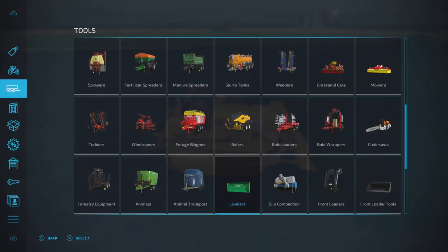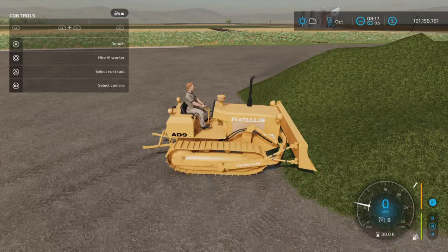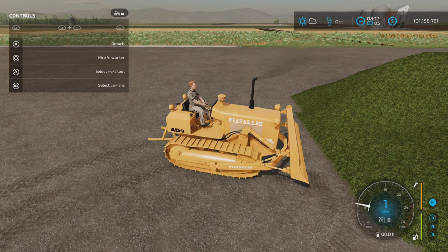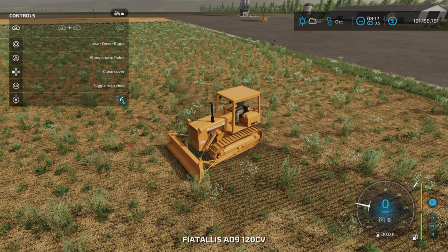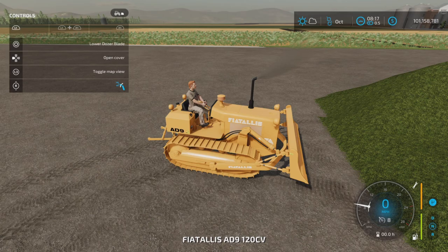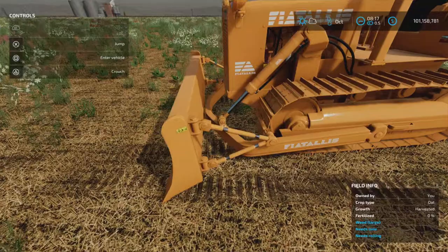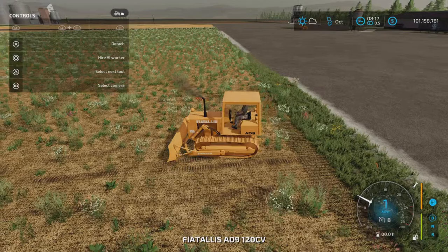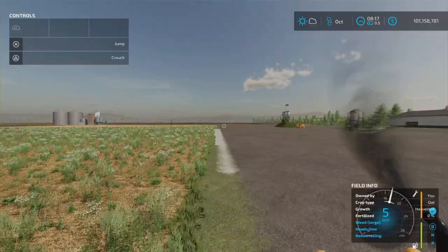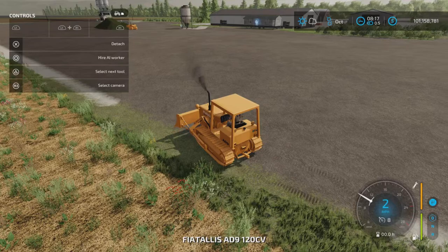Let's go back into the store, go to the levelers and dozer blades, turn it to tillage and buy one. An odd thing happened when I purchased another one — the one I had been testing with the cultivation option suddenly switched to the leveler option. So there could be a slight glitch with that. Now this one is turned back into being able to create fields.